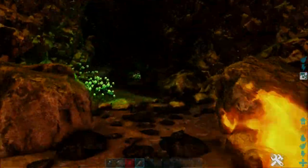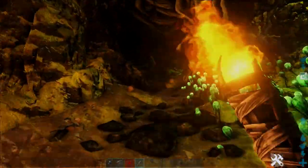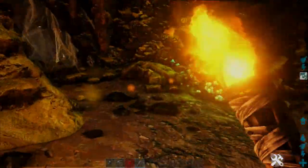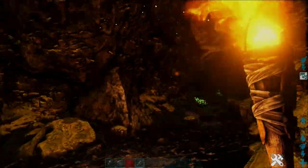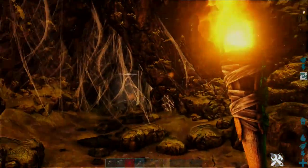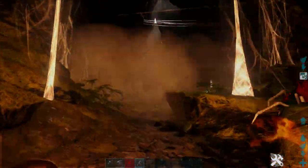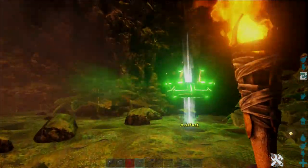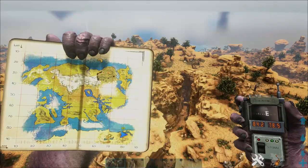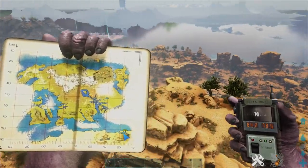Both ways at the crossroads pretty much lead to the same point, but the right hand side has a few more enemies and extra areas, so stick to the left. Keep hugging it all the way down and eventually you'll get to a cave with cobwebs. This is the easiest and quickest way. It does get pretty small and narrow, so keep pinned to the left and go through the actual webbing.